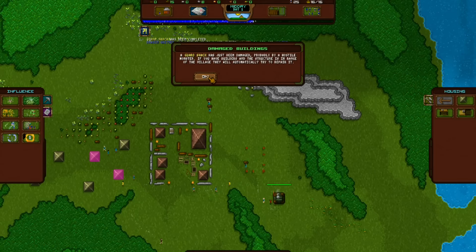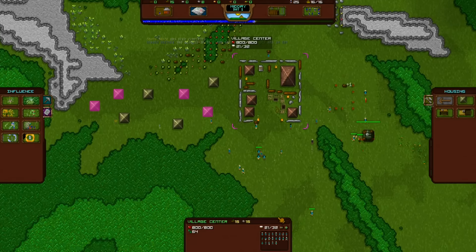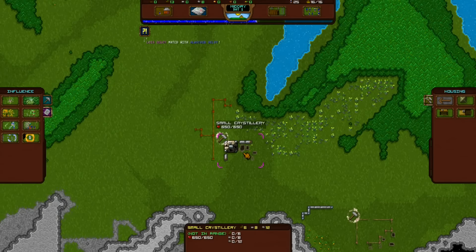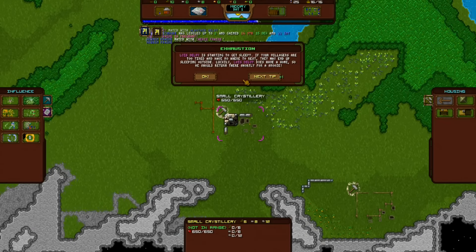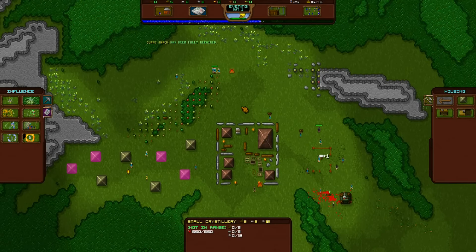Guard damage — the guard has been damaged and you can fix it. Exhaustion — she's getting sleepy and she's pregnant, sweet! I don't even think I got that from the last time when I was just messing around with the game. There's another hero.